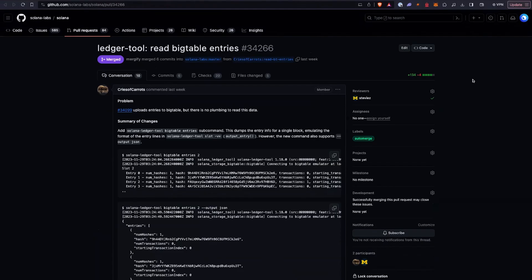Little improvements go a long way when they all add up. Speaking of other improvements, there was also a commit for the ledger tool — an update to one of the CLI tools in the Solana tool suite. You can use this to query some of the big table entries. You just run this command, you can see it here on the screen, and you can get some of that information from big table.